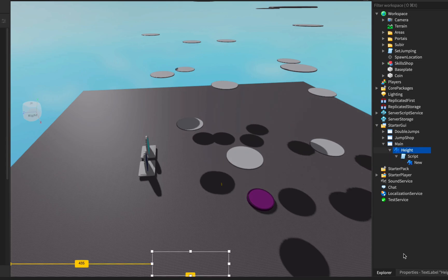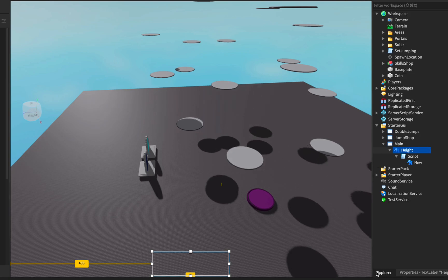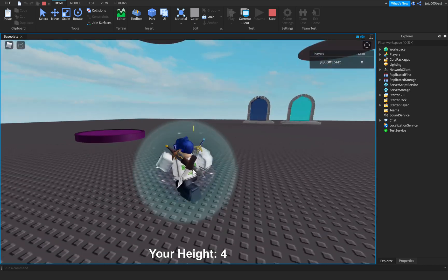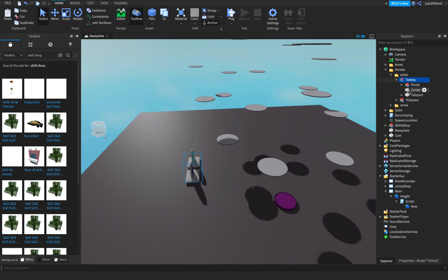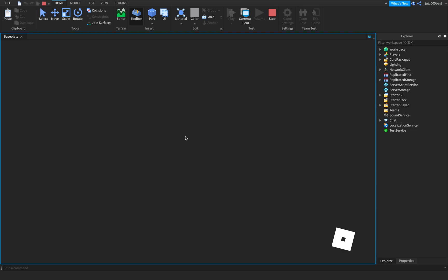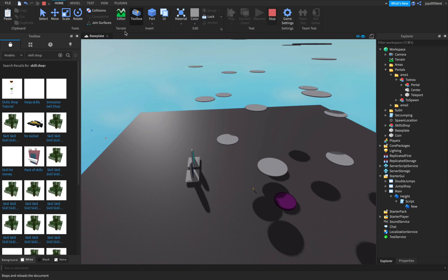If you want to see how much height your character has, just set it to visible. Okay, now when you start you can see the height. Also, if you want to reduce lag, go to center and set the light up so when you use a portal it doesn't lag.